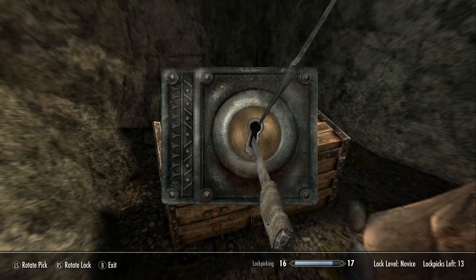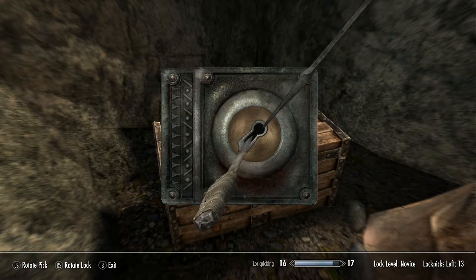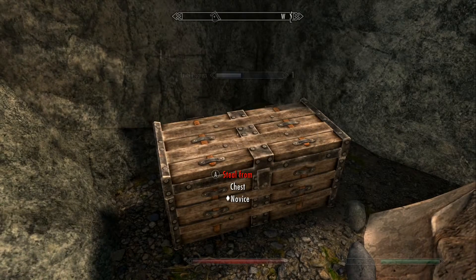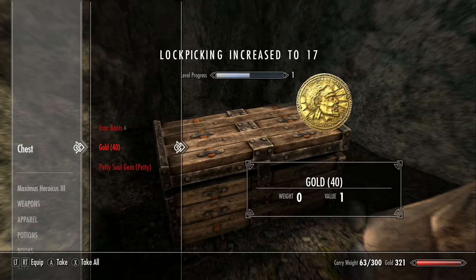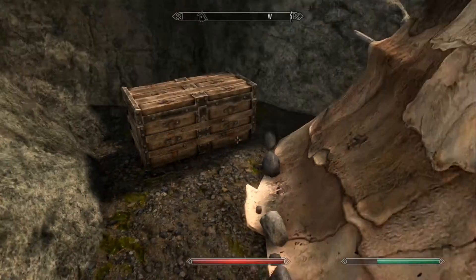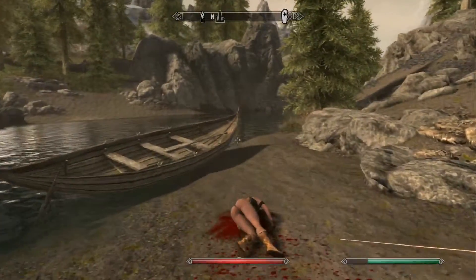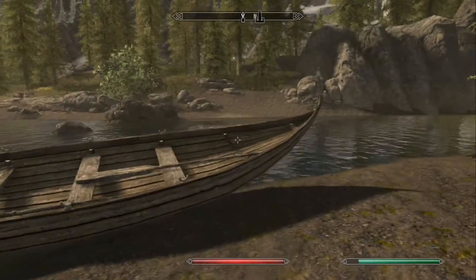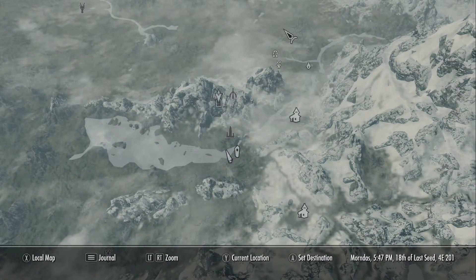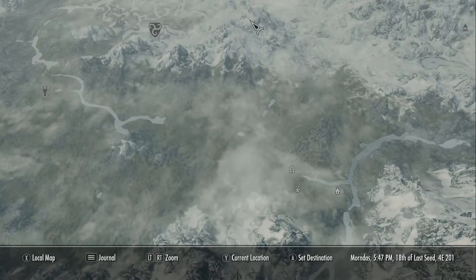Hey guys, it's Faffy Duck here bringing you another Skyrim Special Edition video. This one's going to be a little bit different — we're talking about Open City Skyrim. It's a mod available for the Xbox One Special Edition version of the game, not sure if it's available for PS4, but I'm sure it's available for PC. The mod essentially makes it so that when you walk up to a hold's gates, you just hit A to enter and it opens the gates so you walk straight in instead of a loading screen — it's super convenient.